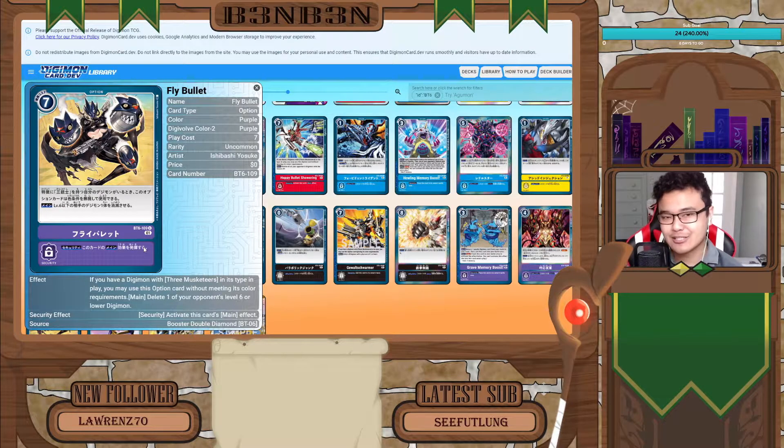This is the last 7-cost option card for the Musketeer deck, called Fly Bullet. Same effect as always — if you have Three Musketeers on the field, you don't have to worry about color requirements to play it from your hand. The main effect is: you delete one of your opponent's Digimon that's level six or lower. That is essentially a Terra Force for a 7-cost card, because usually not many people will have a level seven on the board.